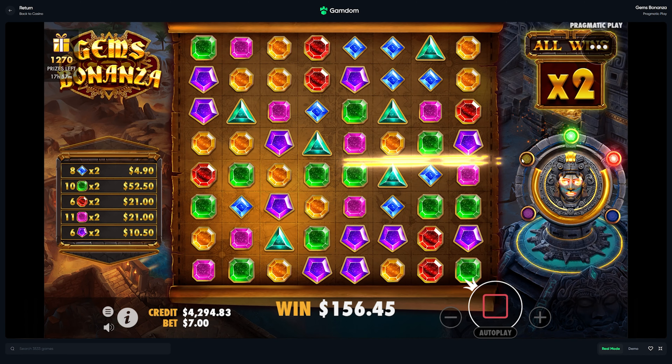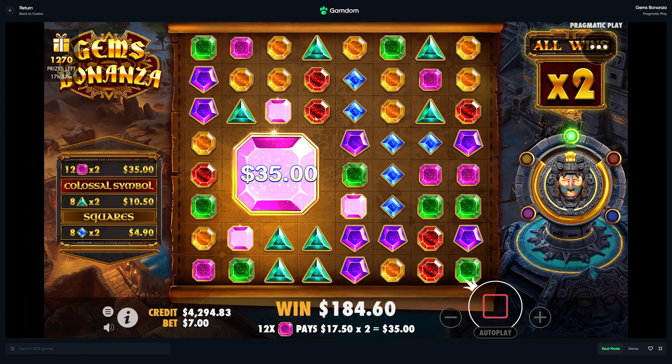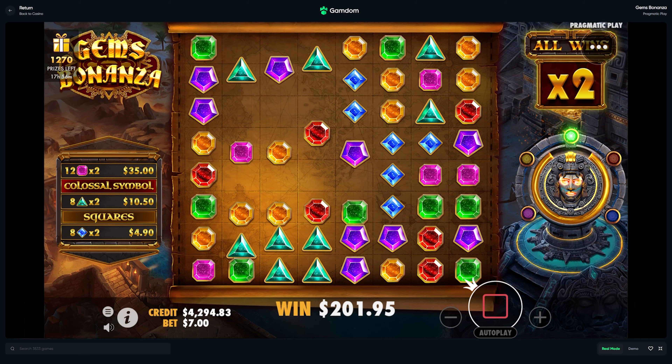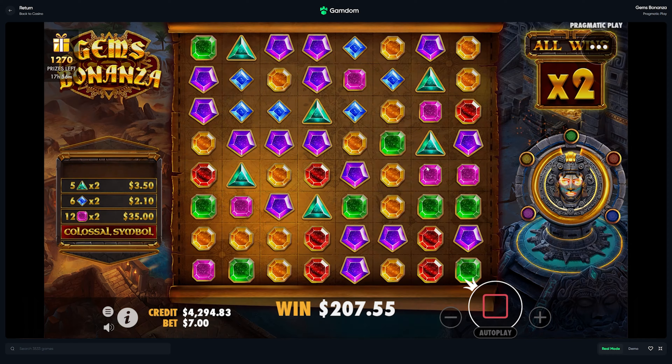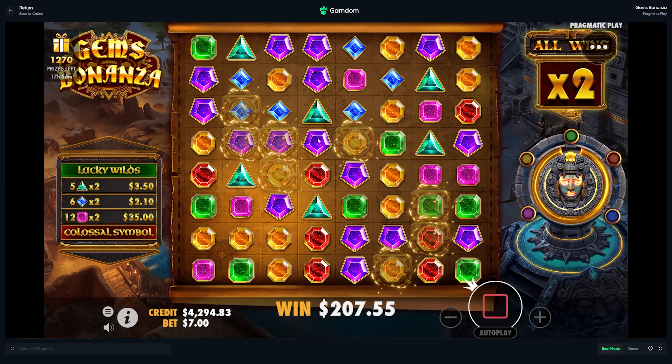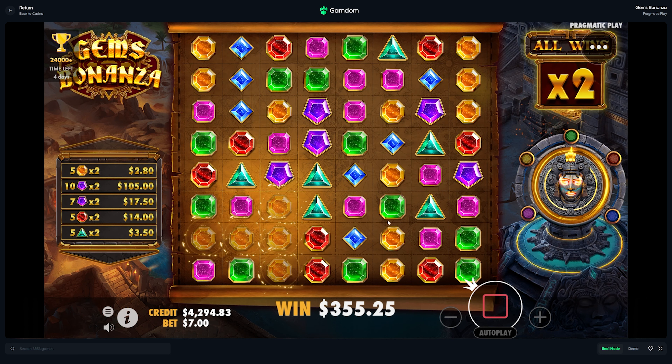Alright, let's see. Squares don't really follow up too great, but honestly, as long as it connects we'll take it. Colossal. Is that blue? Yes, it is. Triangle as well. Lucky Wilds, you don't have to do much. And that's it — that's all you had to do. There we go, we got the next stage. We got the 4x.